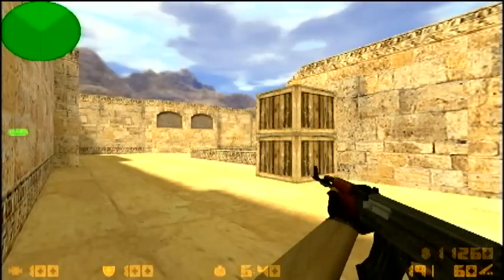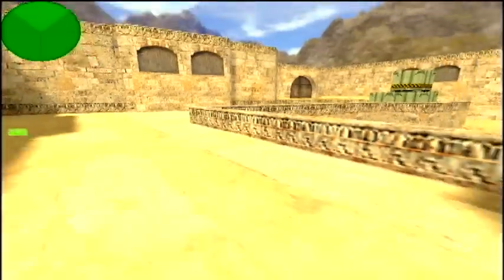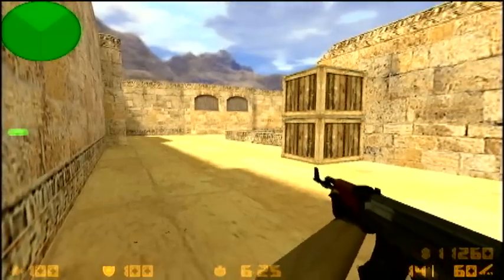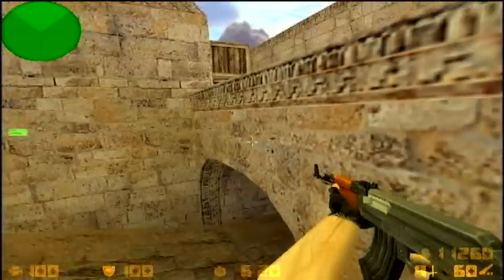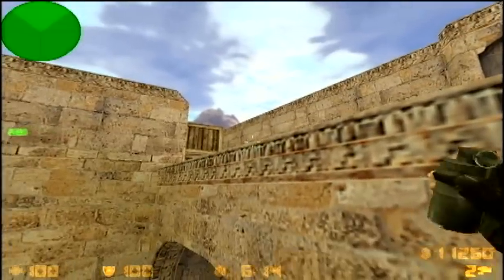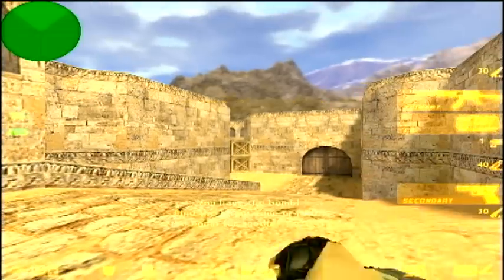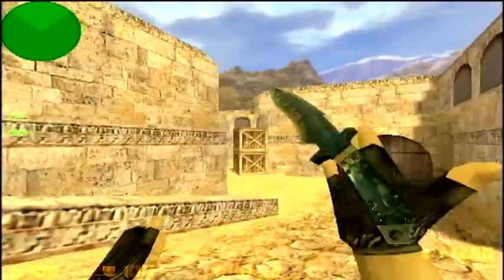When you're in this position, a lot of people on counter-terrorists will climb up on these boxes and try to counter-spam you. A good spam for that when they're climbing up is to be hiding and see this little shadow — this indent here on the wall. You simply shoot straight below it, tapping at the bottom where the ground meets the ledge. That's the common spot where people will be standing, sometimes waiting with a flash for teammates. It's popular with a lot of European teams we play against to stand here and spam us when they start executing. These little spams can come in handy in any situation.